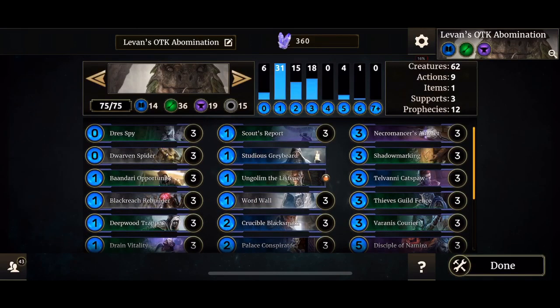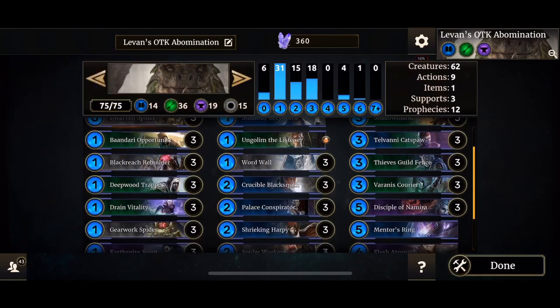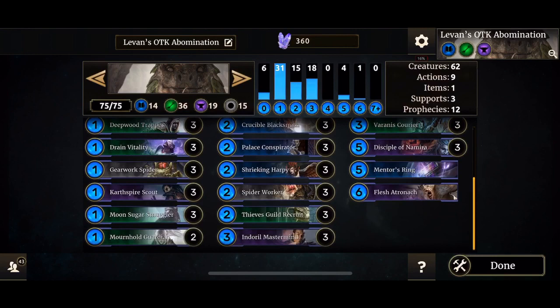Now let's go over the deck. We've got Dress Spy, Dwarven Spider, Bandari Opportunist, Black Ridge Rebuilder, Deeper Trapper, Drain Vitality, Gidwalk Spider, Caspire Scout, Moonsugar Smuggler, Mournhold Guardian.